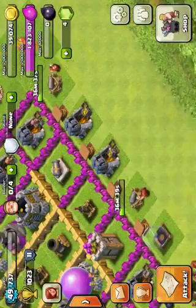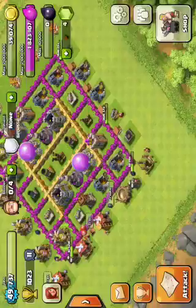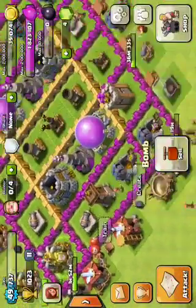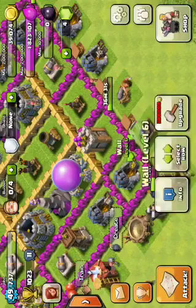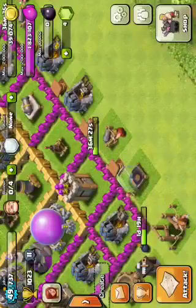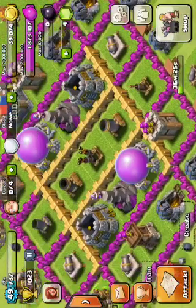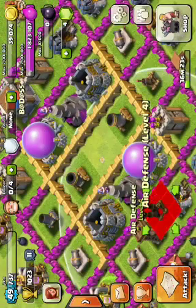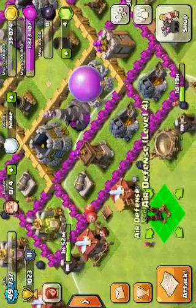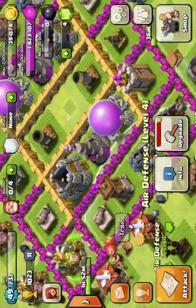Should I upgrade defenses next, or go with collectors and mines? I have a dark storage but nothing in there. If there's something in there, it would have been right there — this is how it would have been if I had something in my storage.